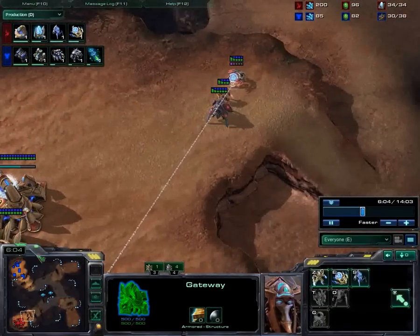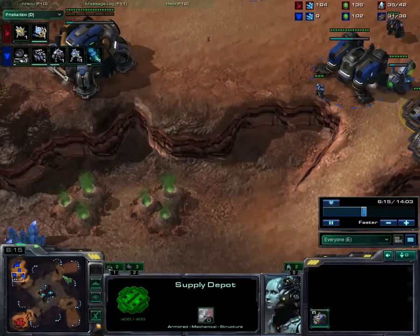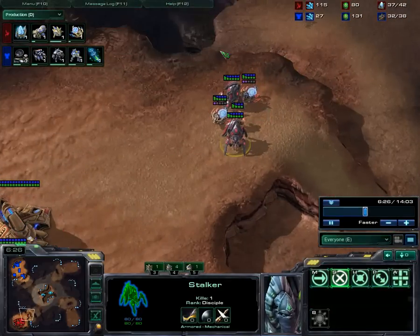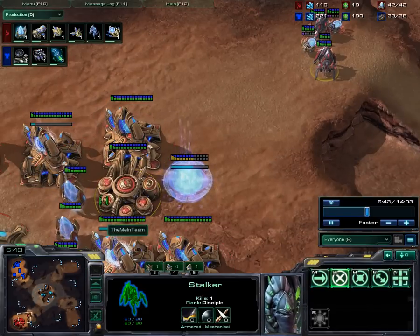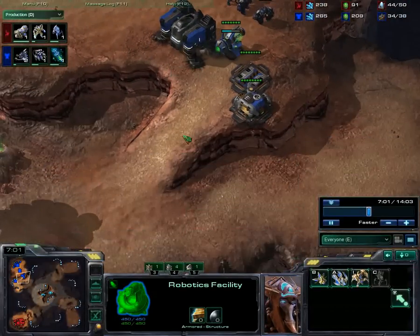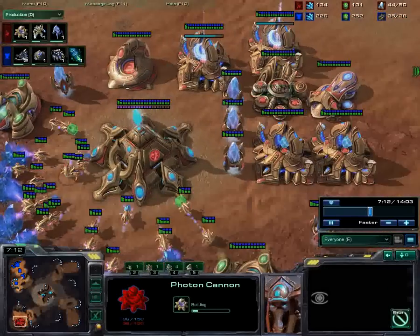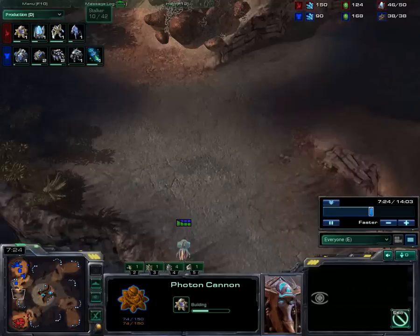I had a match recently where I beat a Protoss with a 4-gate push when he had tons of cannons, just by out-microing him — pulling Stalkers back, attacking so only one cannon could attack at a time. I screwed up at first and lost two or three Stalkers, but then smacked his Stalkers around. Not pro-micro by any means, but I certainly out-microed my opponent. He was never able to recover. I'm getting an Observer as a detector, because his wall-off is preventing scouting and I don't want to get screwed by Banshee Harass — so I'm dropping a Photon Cannon too. I've lost to it too many times.